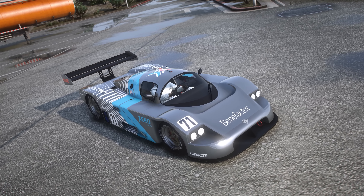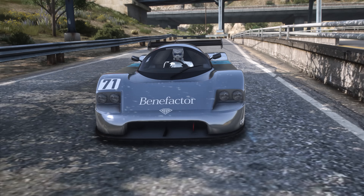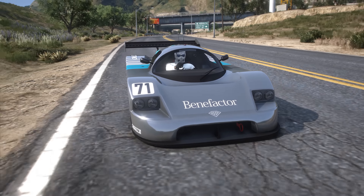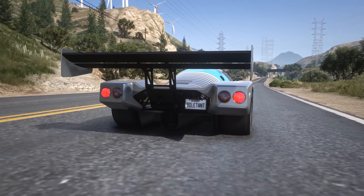Всем привет, мои дружочки и пирожочки. Перед вами Benefactor LM87 — настоящий гоночный болид, схожий с болидом Mercedes C9. Относится к классу суперкары, и у него много схожего с подобными болидами по типу RE7B или S80R. Такие автомобили не очень популярны из-за своей внешки. Задние и передние световые приборы очень качественно сделаны — текстурки прям как из модов. Каких-то изъянов я не нашел. Типичный гоночный болид группы C для долгих гонок Лиман.